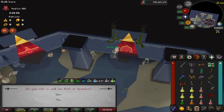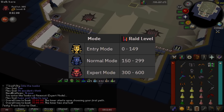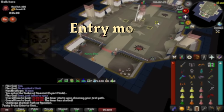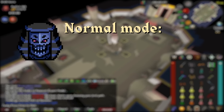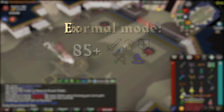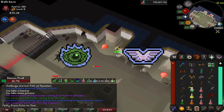Minimum stats are a little bit more complicated. The difficulty of this raid ranges wildly due to the Invocation system. At total entry mode, I would recommend around base 75 combats. For normal mode, I'd aim closer to 85. And for expert, you should have near max. Goes without saying that Rigour and Piety help an immense amount.